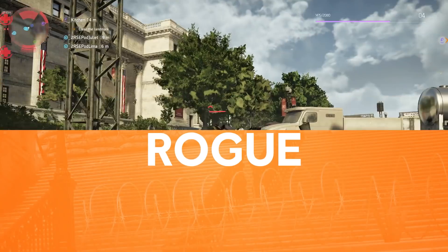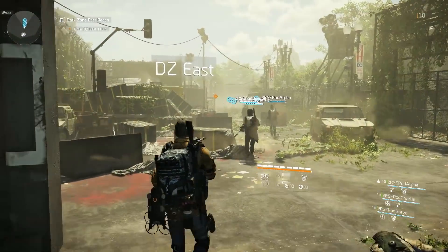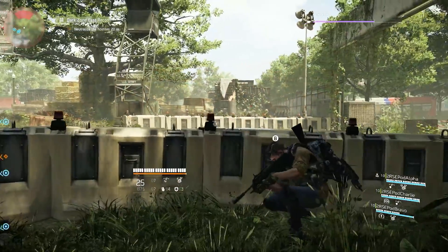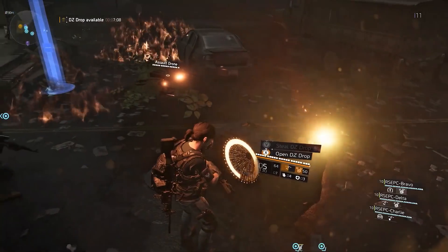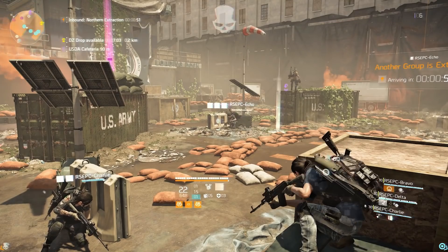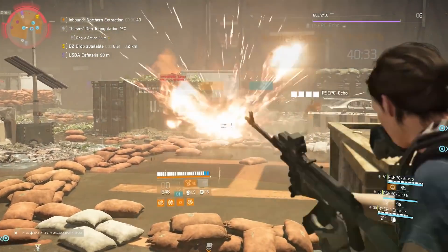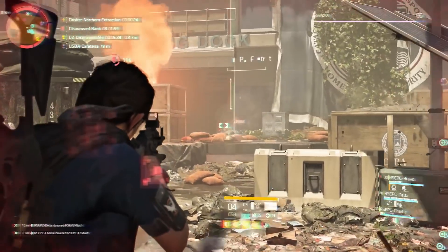Take this short quiz to discover how rogue you are. Have you just entered a dark zone, or only been fighting enemy factions? You are not rogue — other players can't damage you unless they are rogue. Have you broken into a chest, stolen an entire DZ drop, or held down the button to toggle you and your teammates rogue? Then you are rogue. You can attack other players to earn XP, gain currency, and steal their loot, but any other player can try to take you out.